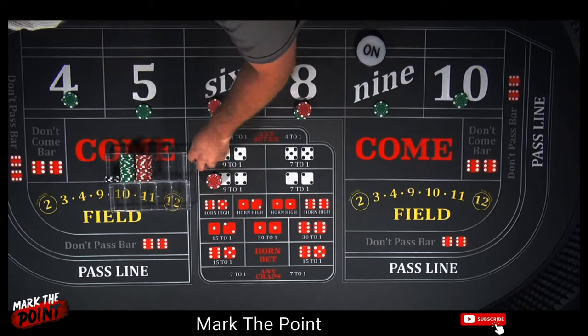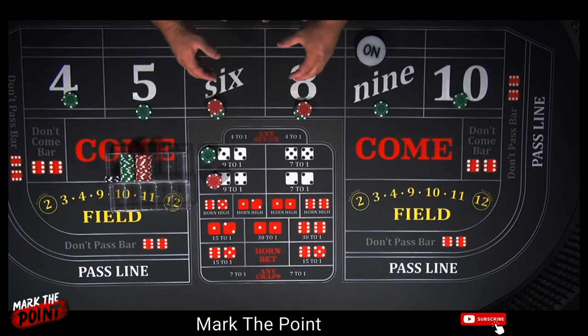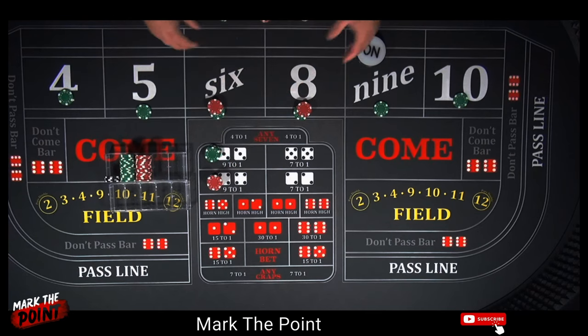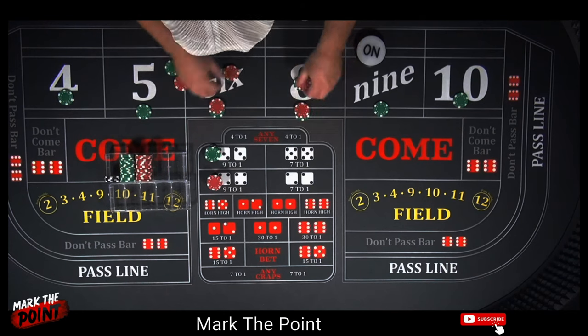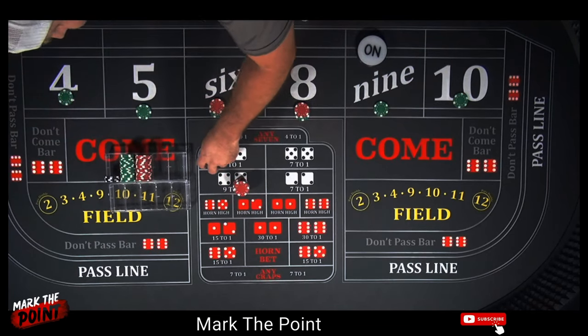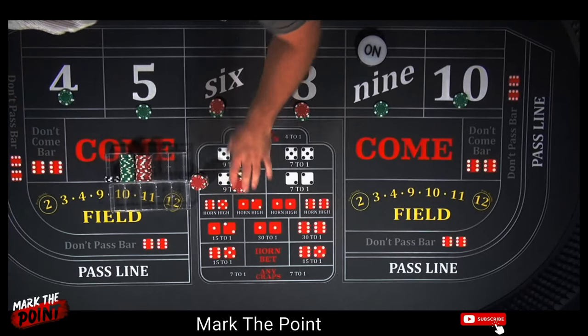He takes the fifty dollars from the nine and moves it over to the five, and everything else comes down. That's after two hits — he's actually out of the hand in two hits because he pulls the six and eight down. I added an element where I go to the four and ten, catching those two outside numbers, and I wait on three hits. We wait until a third hit before we pull down the six and eight. Worst case, if we hit the five again at a twenty-five dollar bet, that pays us thirty-five dollars.